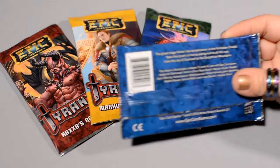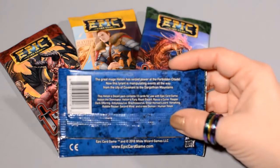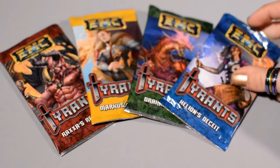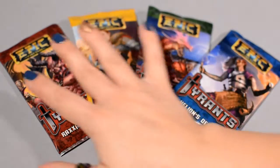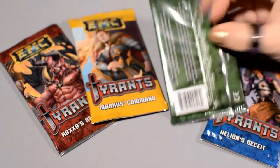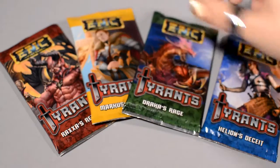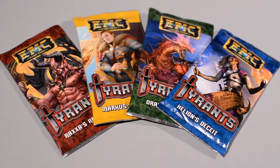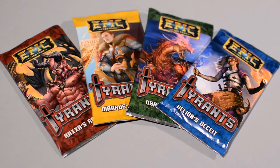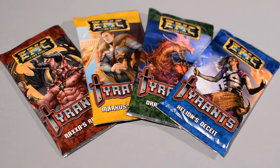Each of these packs are totally not random. In fact, they have on the back of each of them, it lists exactly which cards are in the packs. So if you're doing a full constructed, you don't have to go and buy three of all of these — you can just buy three of the packs that you need for your set. You've all seen my playthrough video where we played with the Tyrants. When we did the playthrough, we shuffled them together with the base pack and dealt out from there for four players, so there were some Tyrants cards we definitely did not see. I'm pretty excited to see some of these because I haven't seen all of them in play or even at all.